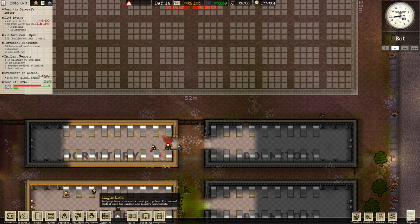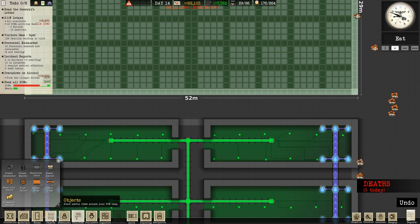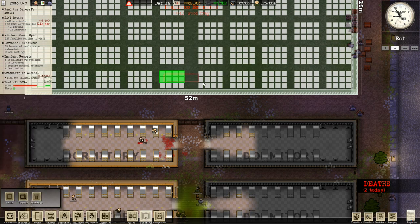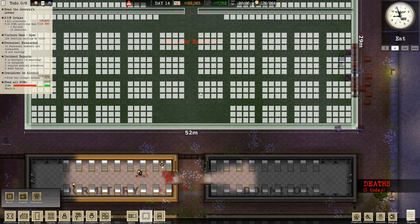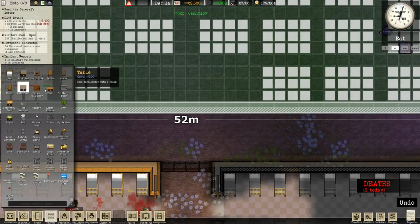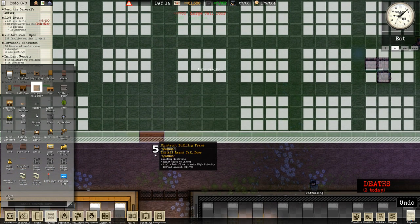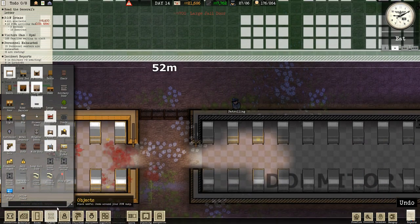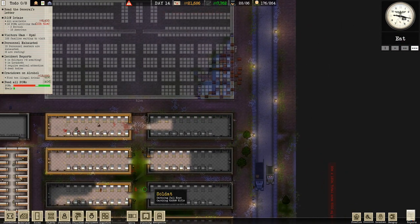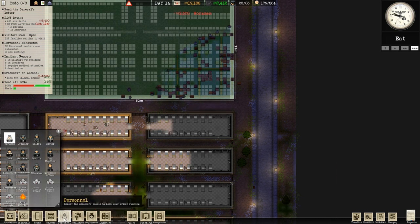I'm going to get rid of the tables here so I can have a nice big entrance. Object — large jail door. One there and one there — nice big entrance. Now let's just speed up the game and wait for them — my build — to work. Not real, put some more working down. I'm on 19 grand. Any of these I can do — still need to find some more drugs and stuff.